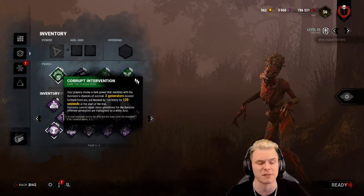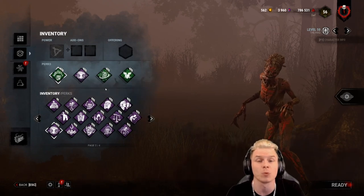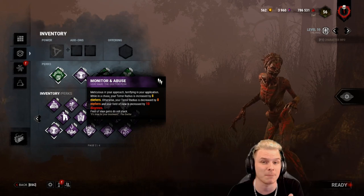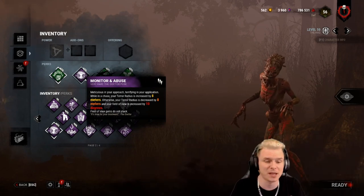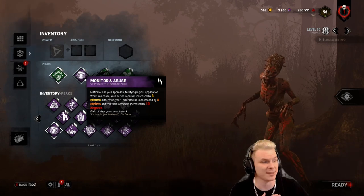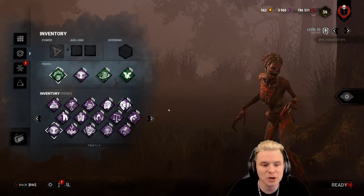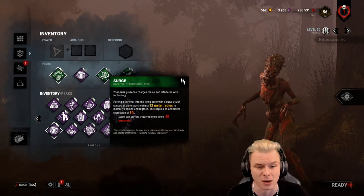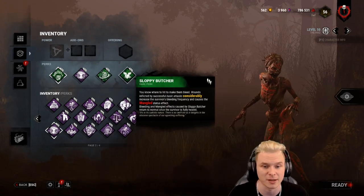Realistically, you could run Ruin and Surveillance. Monitor does work nicely. Another common pick, like I called out before, would be Nurse's Calling. With Nurse's Calling and Monitor, I have a 16-metre heartbeat — I'm the shortest killer in the game and I can see you healing 28 metres away, so there's a 12-metre gap before you hear the slightest heartbeat. I don't really recommend it though. You could also take Pop — it just depends on your playstyle. I personally think Surge is an MVP perk on the Hag, as is Sloppy Butcher.